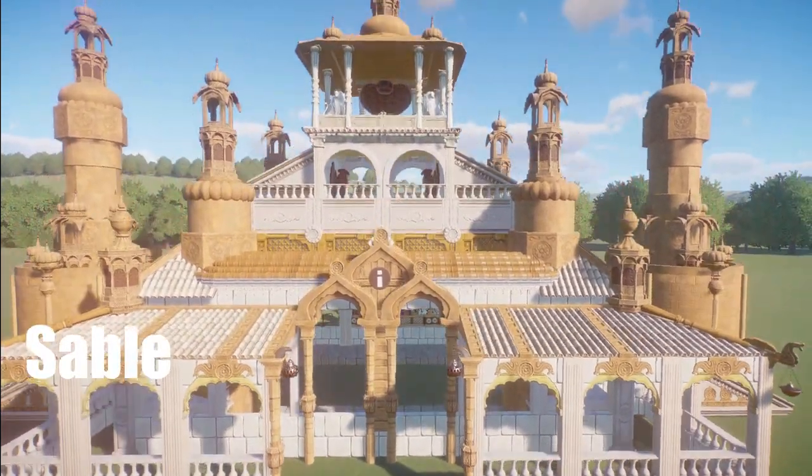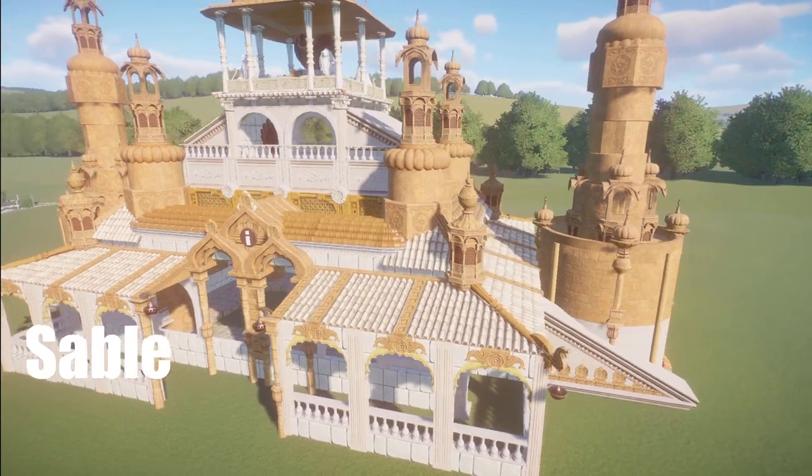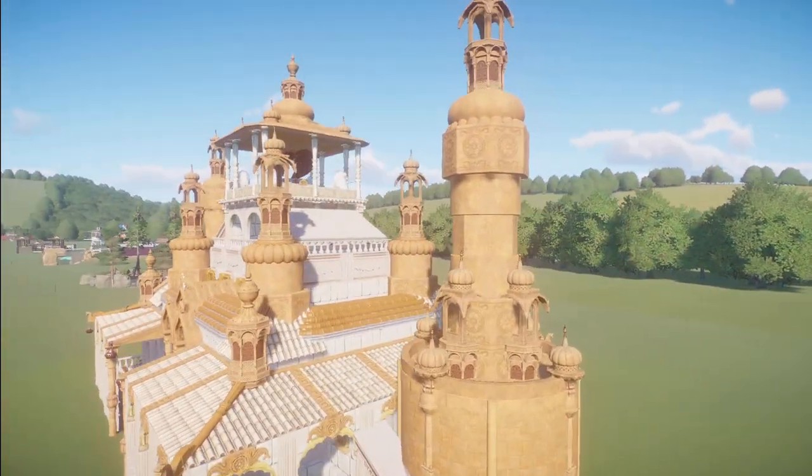Sable has made us an Indian Style Palace. You can bring this into your zoo for right around $35,000.